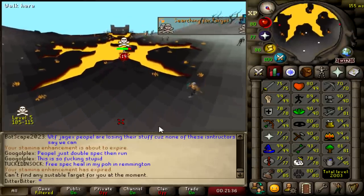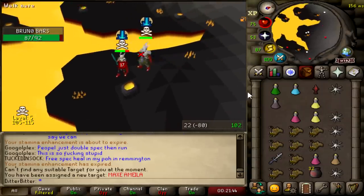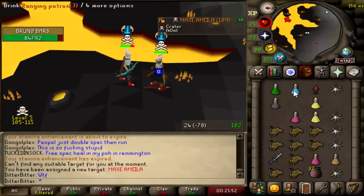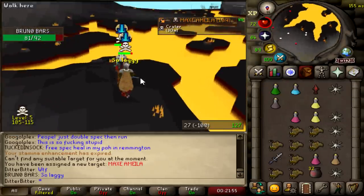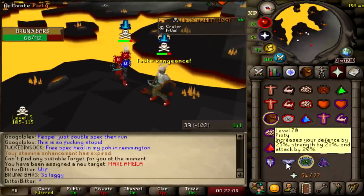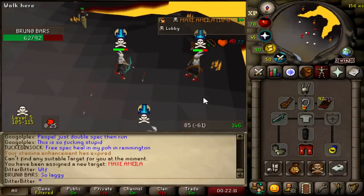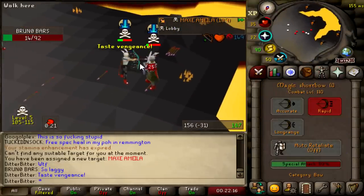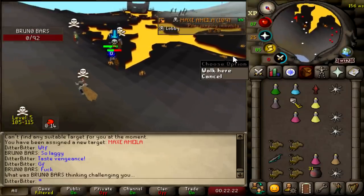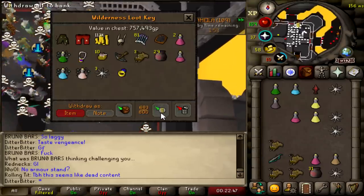This guy just hit me — he's going dummy on me. I have got a target now. My target is probably going to come attack me but I'll fight this guy until then. He's 30 meters away. Venge that — dead. I hit a zero on 62. That's so killable. Risking for the biscuit — dead. Good fight, 77. And that is why you go rogue. 757k loot. Let's use this portal to regen spec and go.